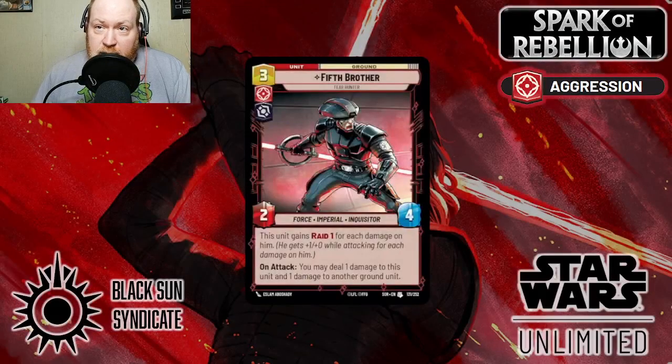Welcome to the Black Sun Syndicate, a division of the Kolat Information Network. I am your host, Balin Skull, Mercenary for Hire. Today, we're going to discuss my top cards from the Aggression Aspect from Spark of Rebellion.